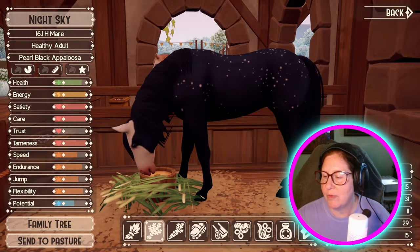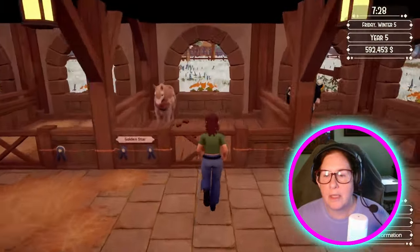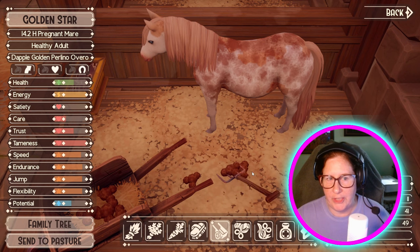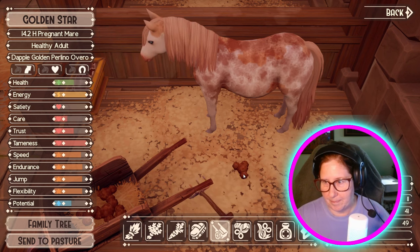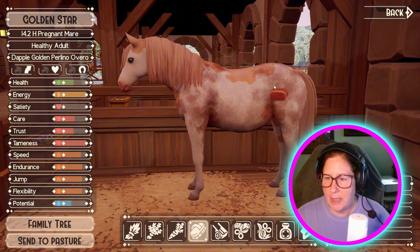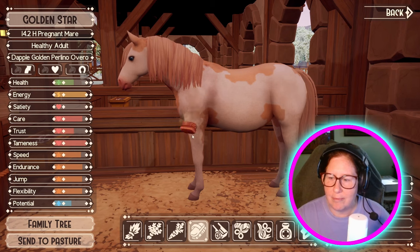Don't need to brush her, just give her food. This one, however — oi. Oh mama, what happened? So she's pregnant — she'll give birth in three days. I've got to breed Night Sky and then we're going to have to sleep on Night Sky too. Now I'll be able to see your pattern. That white really just gets nasty, nasty dirty.